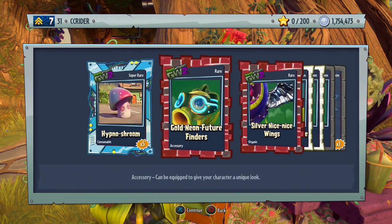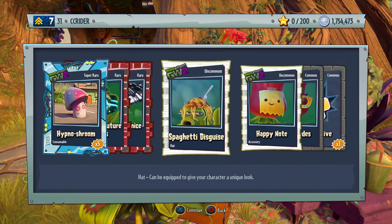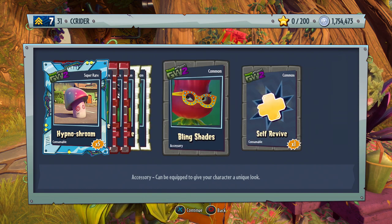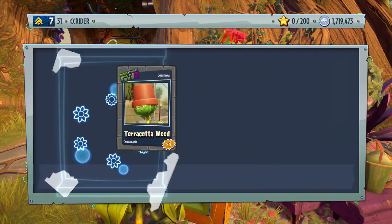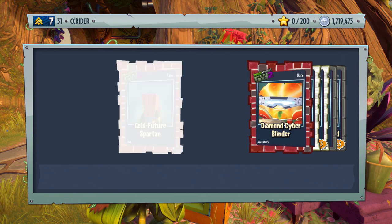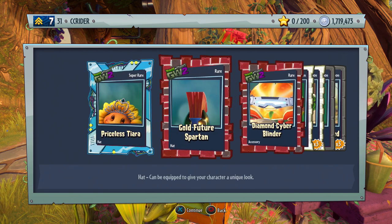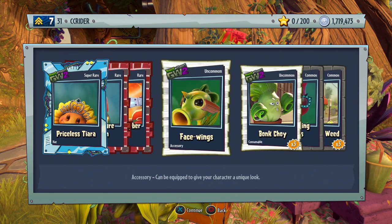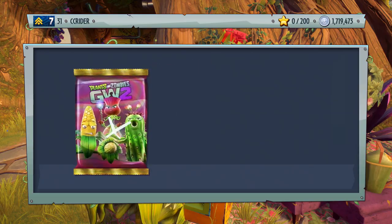We get the super rare hypno shroom and gold neon future finders. Silver nice wings — wings are cool for the chomper, I want to check those out. Spaghetti disguise — that's a funny hat. Happy note is really cute. Bling shades and self revive. Almost there, but not quite yet. Come on, give me a legendary! Super rare princess tiara, gold future spartan, diamond cyber blinder, face wings — that's new too. Bonk choy, silver bling shades, and terracotta weed.